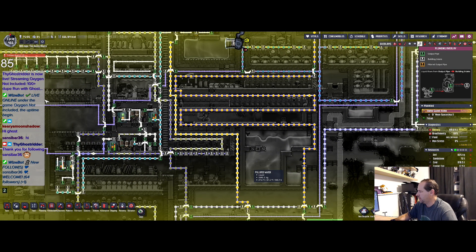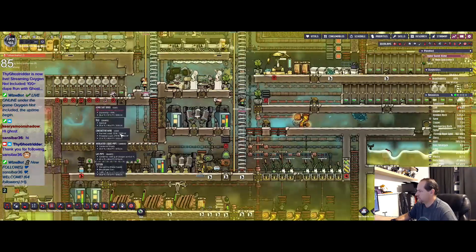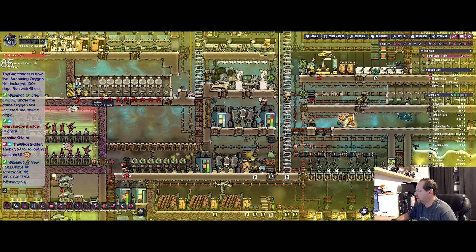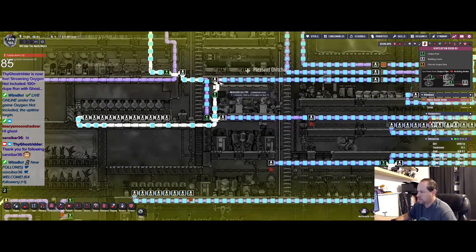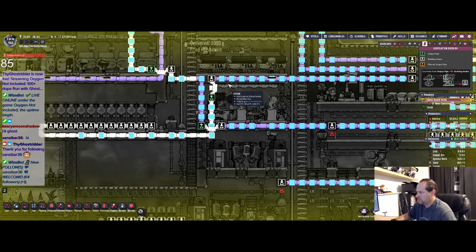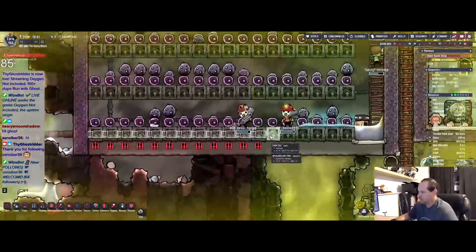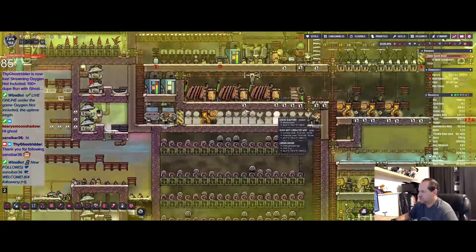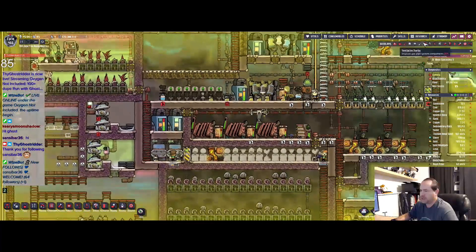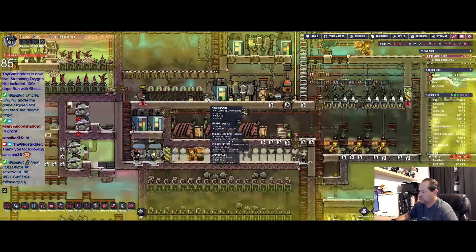How many — question is, how many docks do I have right here? I have 11 docks. I almost feel like I have to put more docks here. What's the air pressure in grams most of the time?